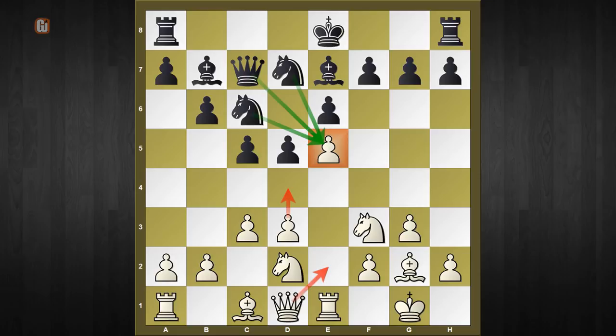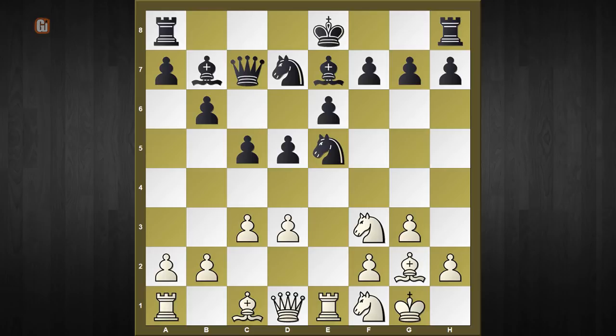Remember: play the move e5, give your opponent the hope to capture the e5 pawn, use the thematic move knight to f1, and once black captures the pawn he won't forget the treatment you deliver. Thank you for watching — feel free to like, subscribe, and comment, and I'll meet you in my next episode very soon. Bye and take care!